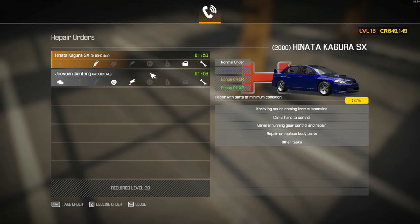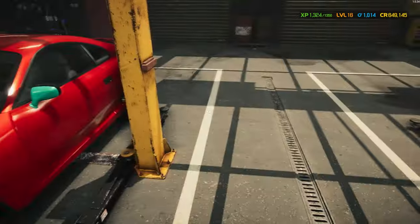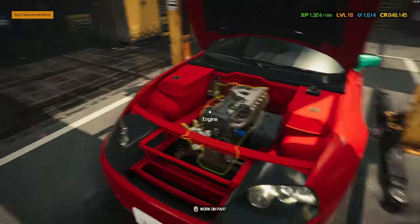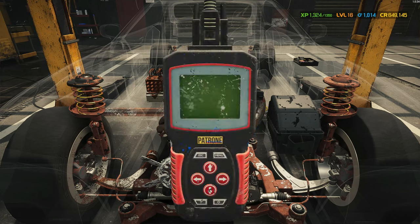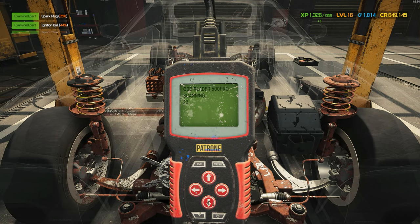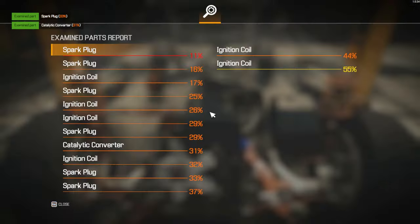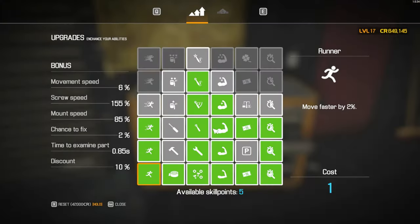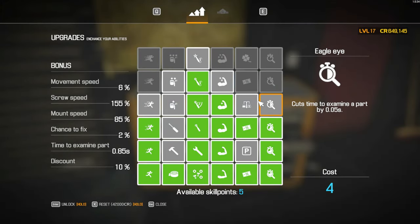That's not a story order — okay, that's fine. We are missing a few things but that's okay. Let's do our checks — I want that experience because we're very close to leveling up again. And we leveled up — nice! What do we get? Five skill points. Examining a part speed goes down. Let's go mounting and unmounting speed — okay, perfect.